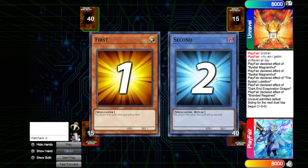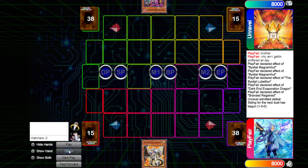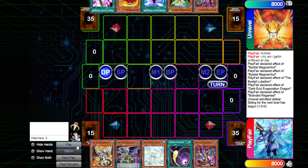We Shiftered, we opened Dark Ruler, we opened Evenly Matched, we drew into a good card, and we passed to an Ash Blossom. That's kind of crazy. Unfortunately, when you draw too many of those crazy going-second cards and you can't play your engine, you're just going to lose the game no matter how good you draw against your opponent's deck.